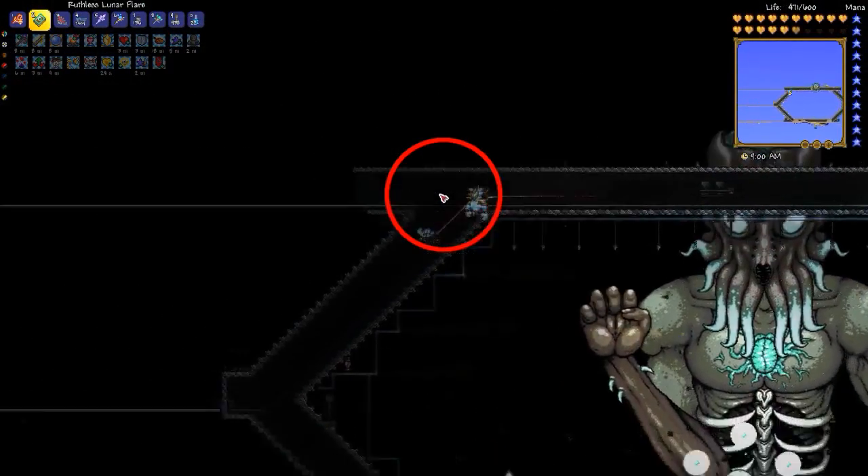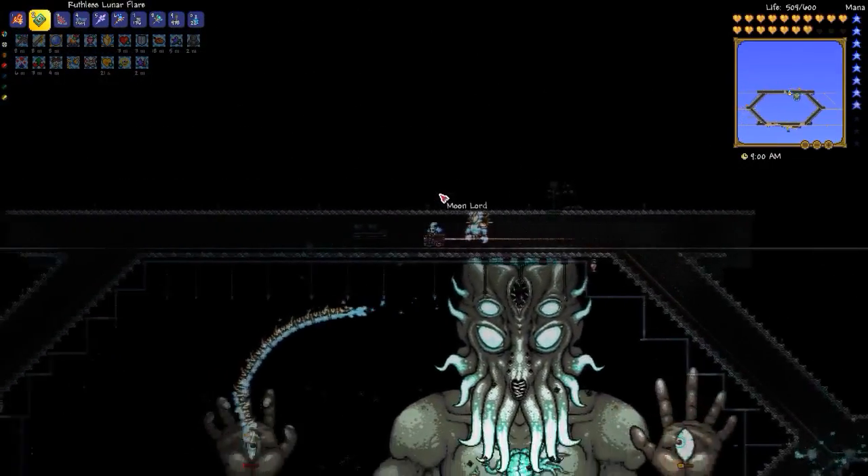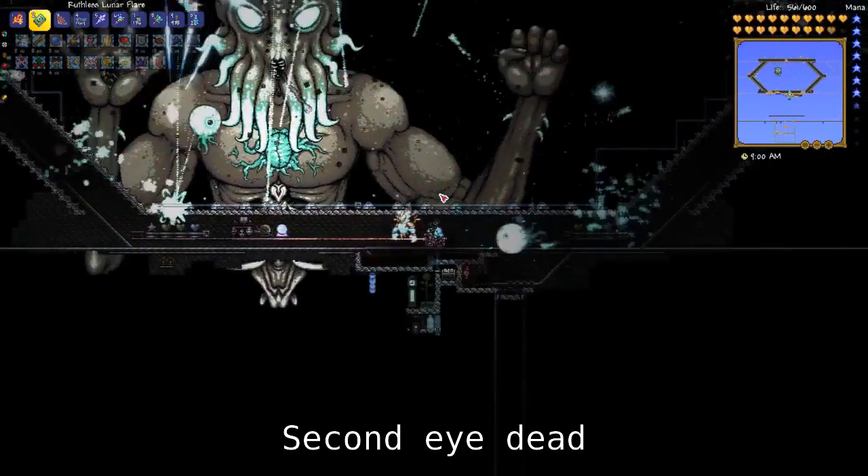You may notice I now have a more easily visible mouse cursor. It turns out there is an option for that after all, it's just labeled in a non-obvious way.